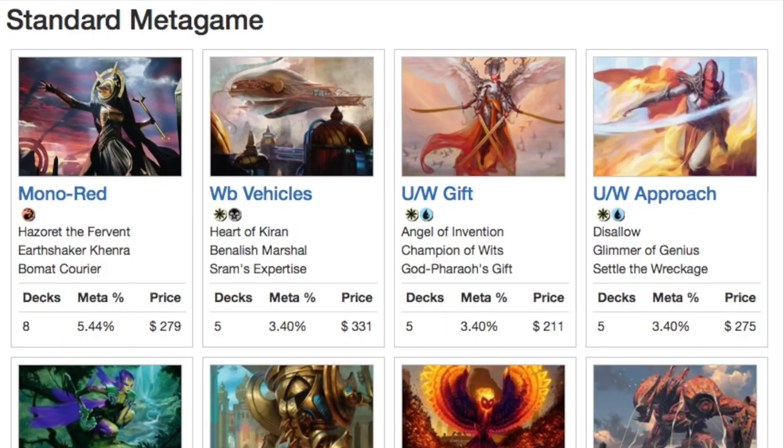When you're talking about Hazoret and Chandra Pyromancer — there are so many different Chandras — when you're talking about the Kaladesh Chandra as the two most expensive cards, you can literally buy four of those Challenger Decks at Walmart if you're lucky. You might have to go to two different Walmarts and hopefully find two of them at each. Then you have a full-fledged Red Deck Wins. Mono Red is very good.